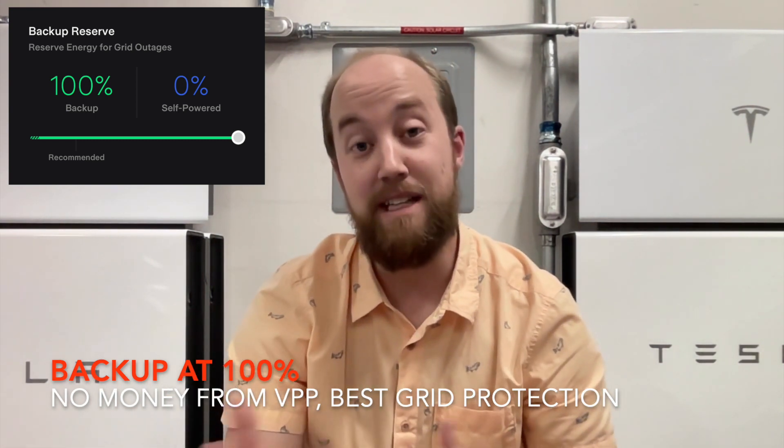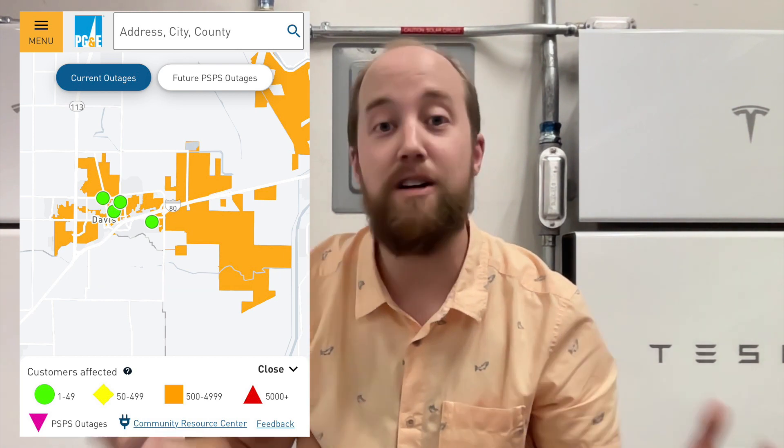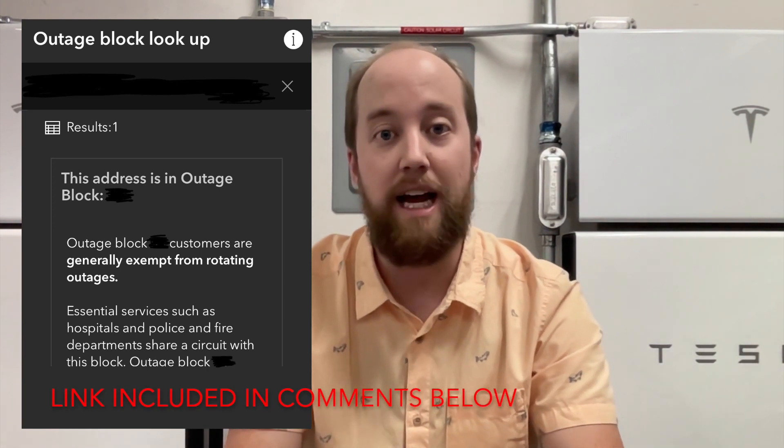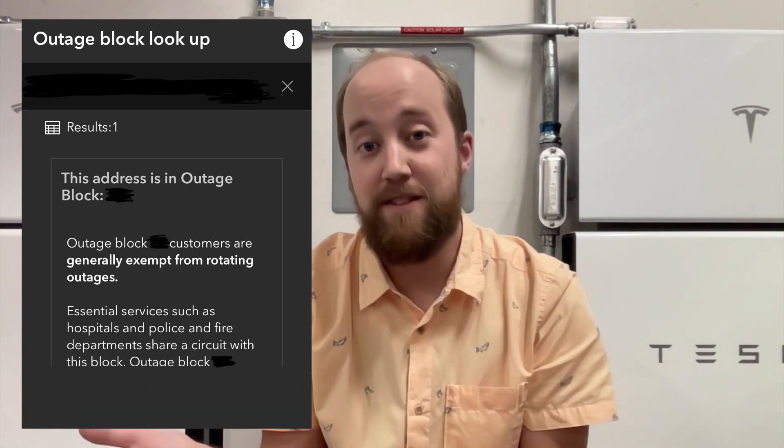We did have an event during the heat wave on the hottest day — 115 degrees — where the town south of us lost power for three hours. I was sitting there during the event wondering if I should increase my reserve percentage, but we didn't lose power. Another important thing to check is whether you're on a rotating outage. You can go to PG&E's website to check. Thankfully we're right next to a hospital, so we're exempt from rotating outages.